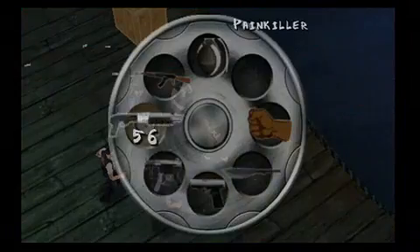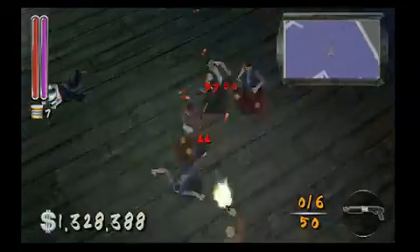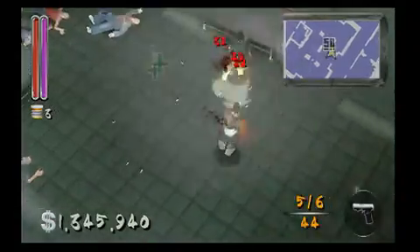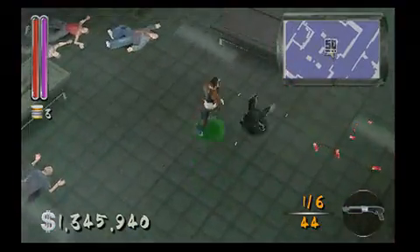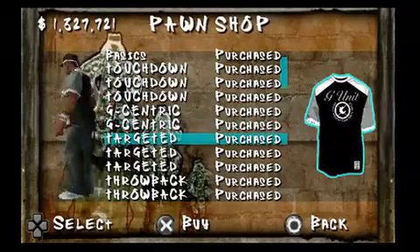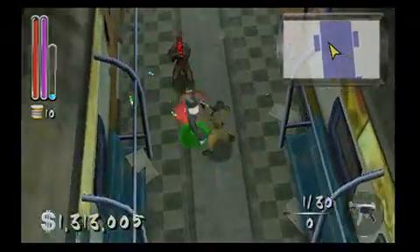No matter how you decide to take down the enemy, numbers will pop up above their heads, signaling how many hit points the attack zapped from their health meter. When the meter hits zero, they're six feet deep, and your pockets become even deeper. The money can then be spent at the store to get yourself some new threads, or at the weapons van to pick up that shiny new shotgun you've had your eye on.